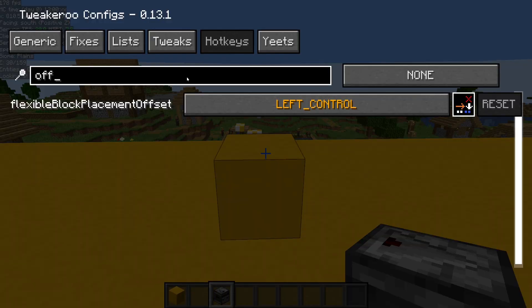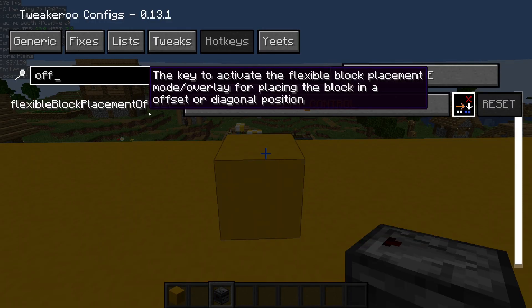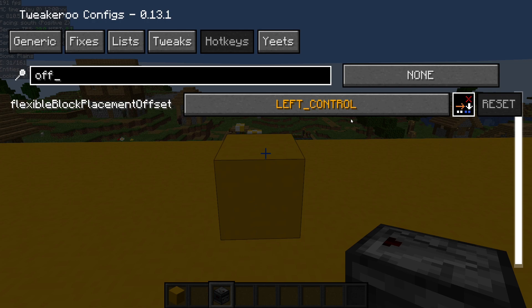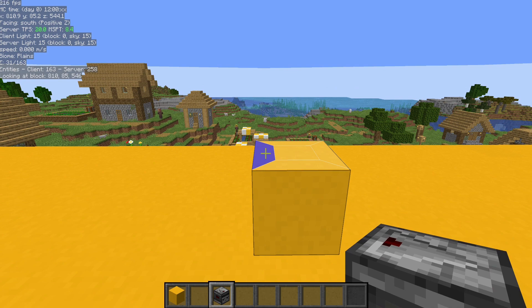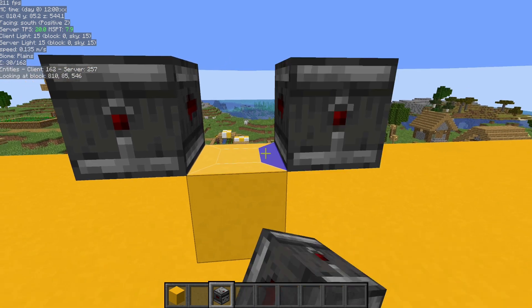Next, we want to look up the Hotkeys tab and look for Flexible Block Placement Offset, and give that a hotkey. What that will do is when you hold down that hotkey — in my case, Control — it will give you this grid on the block you're looking at, and then you can offset the placement of those blocks.